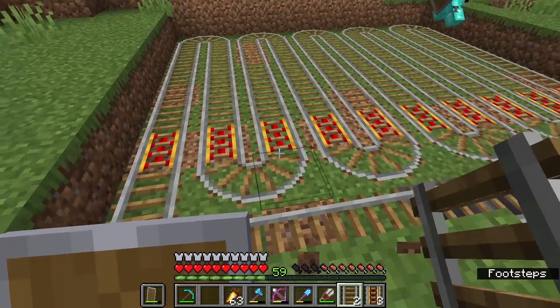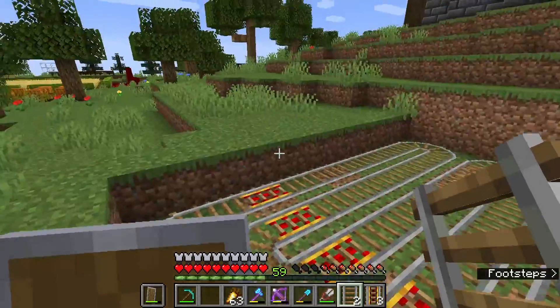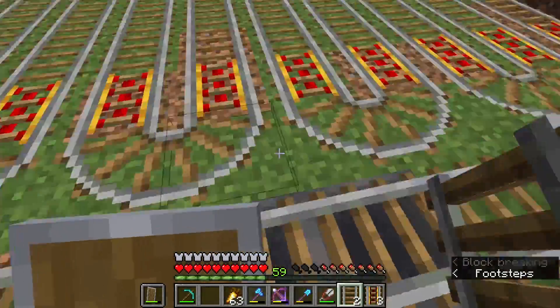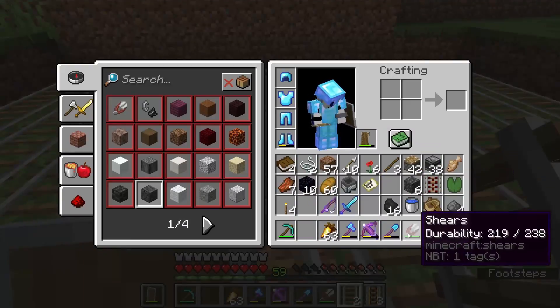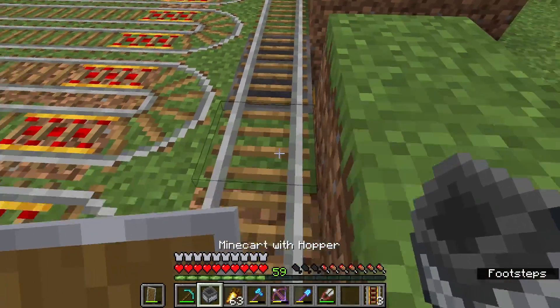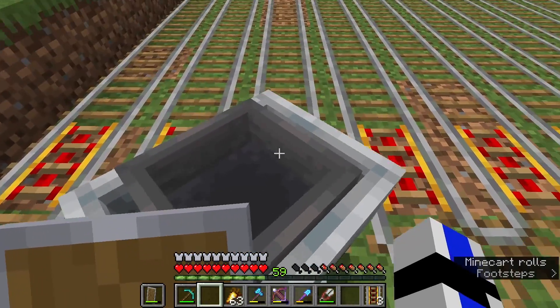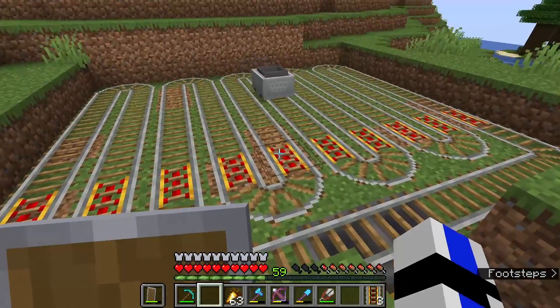So as you can see, we sort of laid out the tracks off cam. Before we had it over here, but we had to have it on this side because this side is 10 and that side is 9. So we have the track all laid out. And if we take the hopper minecart and stick it here, give it a little push, and it'll just go.